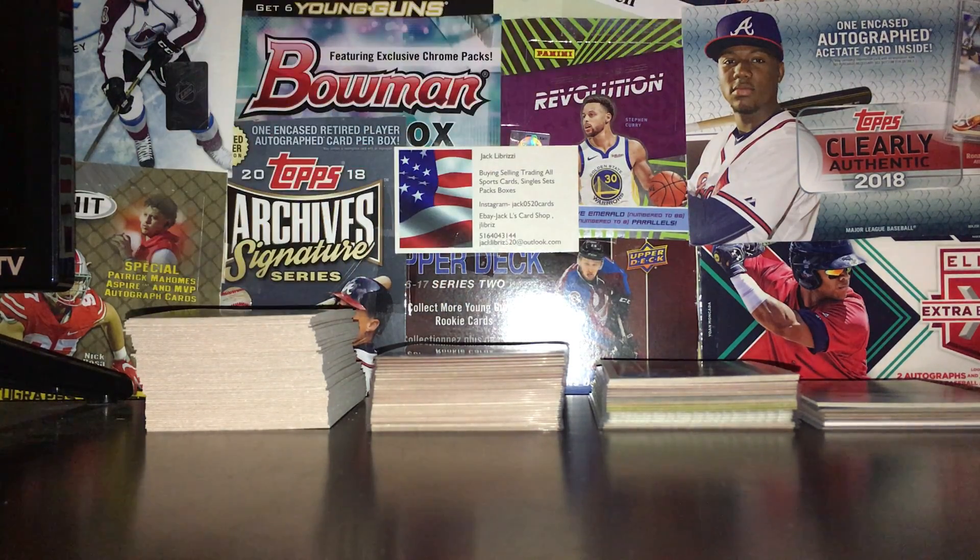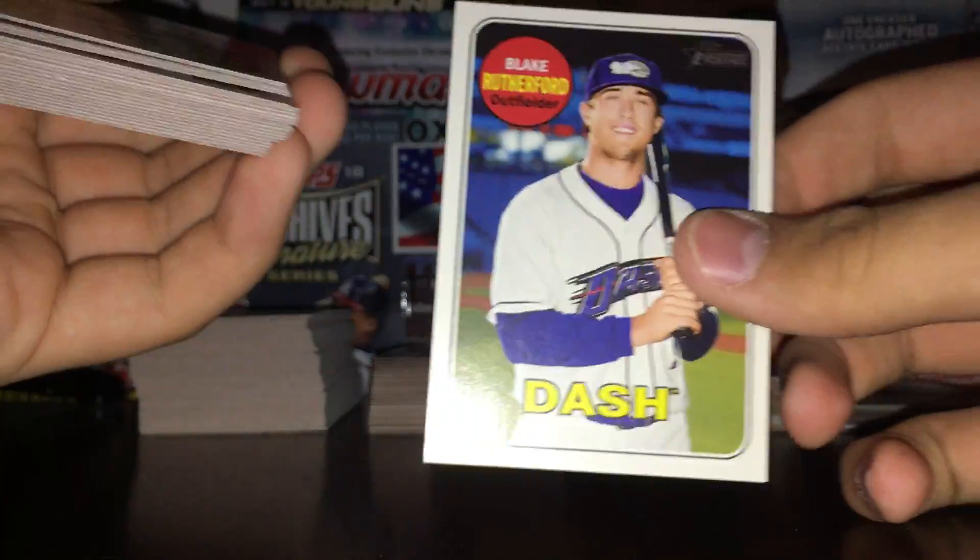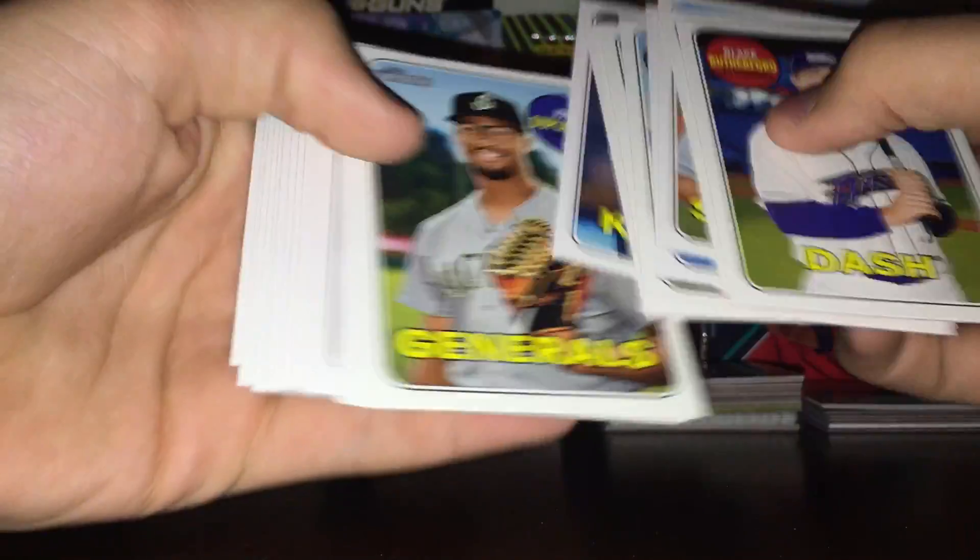Here's the base design — this is the 1969 Bowman Topps design. Blake Rutherford here. So these are some of the prospects. Got a lot of prospects — it's all prospects, so I don't know what I'm saying.